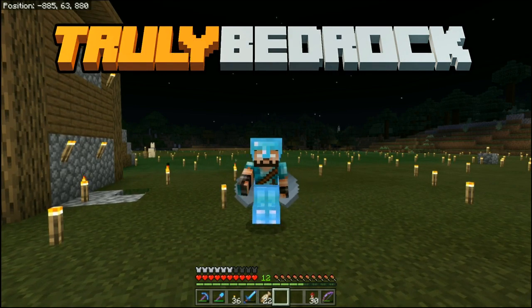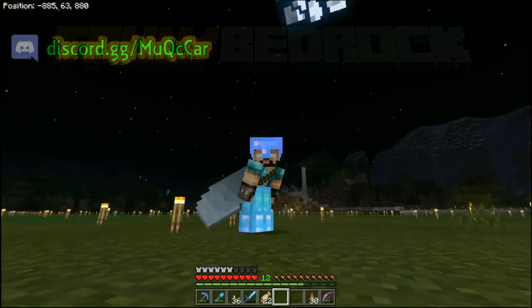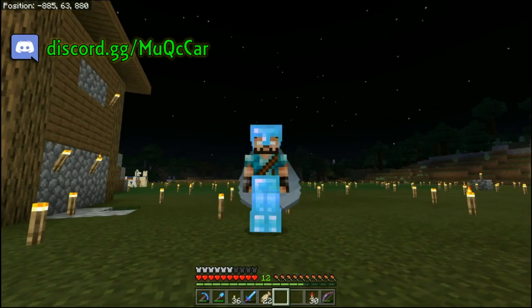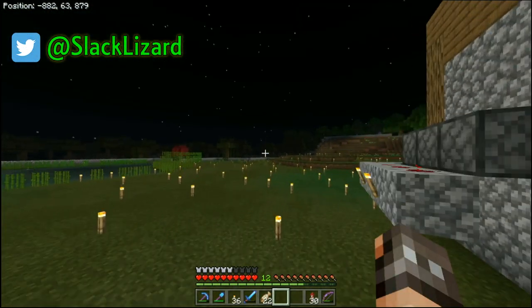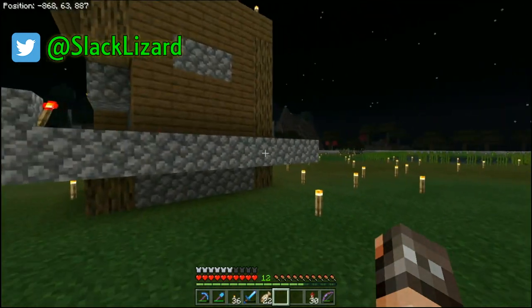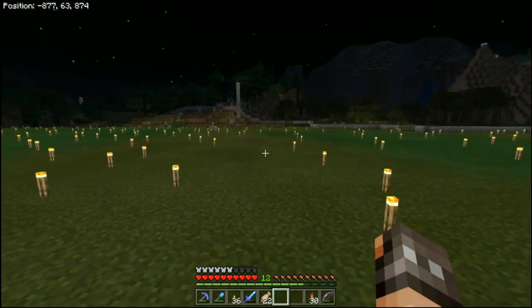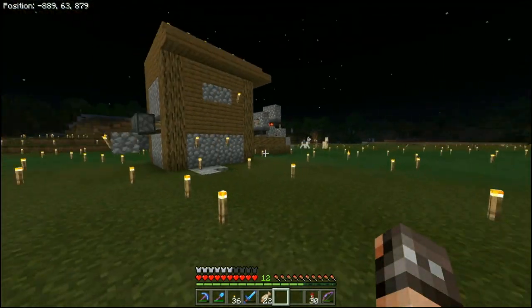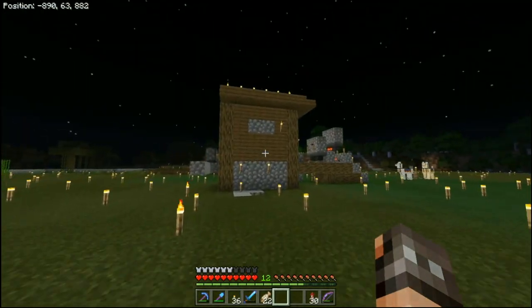Hello, everyone, and welcome back to another episode of Truly Bedrock. Yeah, those are wings on my back — that is an elytra. I really don't do well at this early game stuff. Some people are going nice and slow getting things situated, but here I am already with a witch and an elytra on my back. It's been a blast though, I'm loving it — I'm just not keen on the early gameplay.